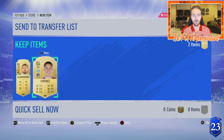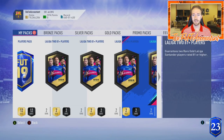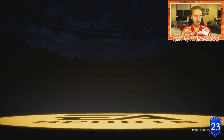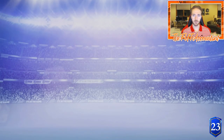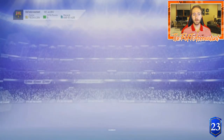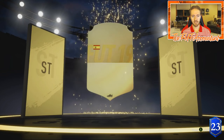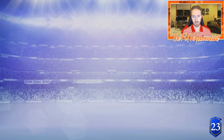Two 84-rated cards in the same pack. These packs seem to give out a pretty high rate of 83s, 84s, and 85s that you can put into icon SPCs — the Ramos, Godin, Inaki Williams, and Langlet SPCs in the store right now. We probably have another one coming by end of the week. We also get a board player — it's Spanish striker Morata, 83-rated. We'll take that.